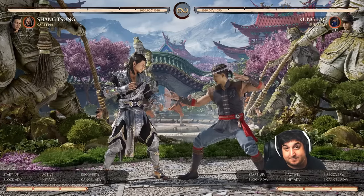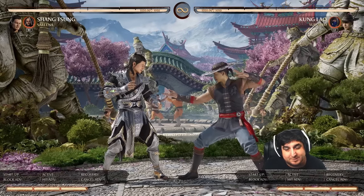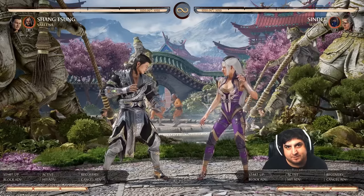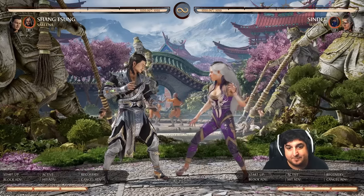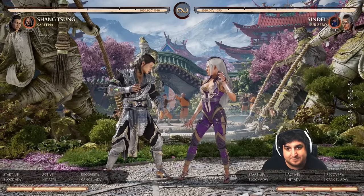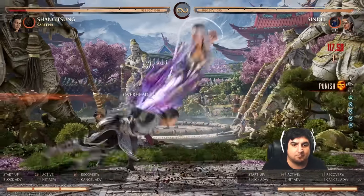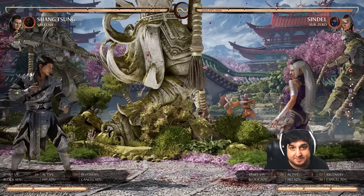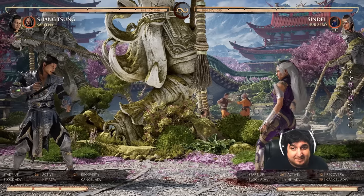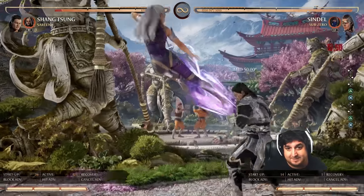From here we get into some more complex characters, but they really do get great punishes off of this. These are what I call the more specialized punishes — you're definitely going to make them regret doing Kia's Blades in these scenarios. The first one is Sindel, and this one is a little tight on the timing. You have to hit your back two, back three just before the blades come back and hit you, otherwise your second hit of the string is going to get interrupted and you'll get dropped out of it. Sindel players will know how to do their combos — I came up with 203 damage, and you could probably do way more off of that. The timing is tight to make sure that second hit doesn't get hit by the blades.